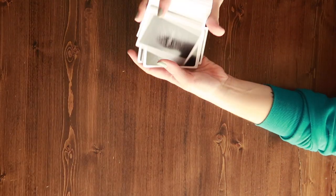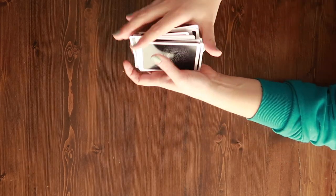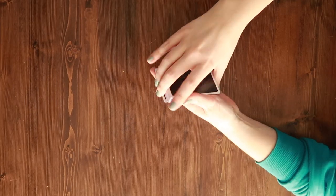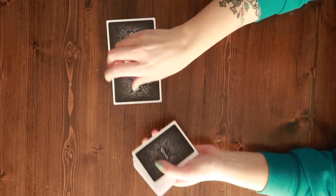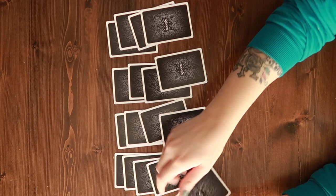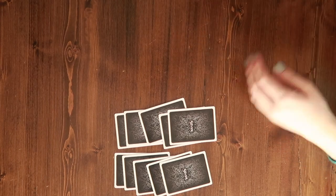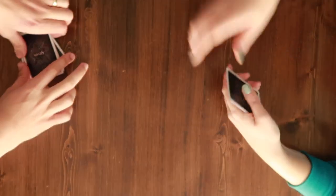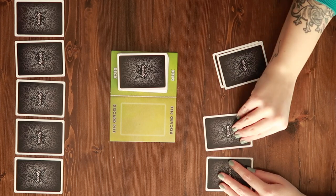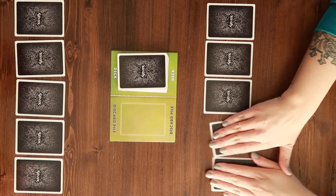You start off by doing the shuffle - as suspected, Jamie's shuffling is not the best. Then you deal out enough for four players, five cards each. We take two away, Jeff gets a pile, Jamie gets a pile, we set the deck here. We put our cards face down in front of us and we can look at two of our cards.